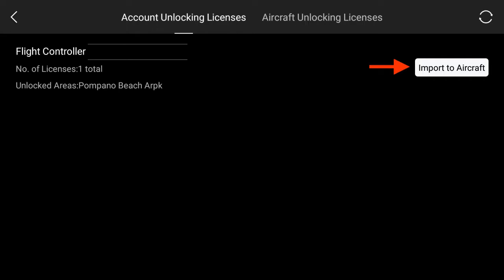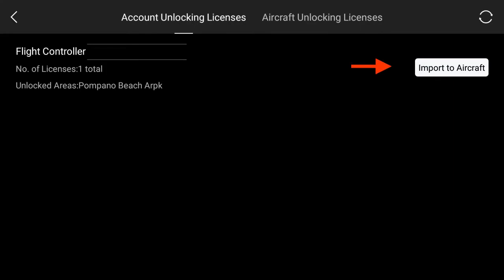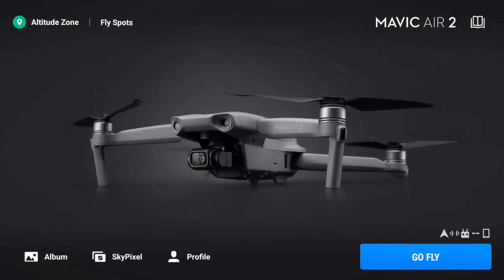Then you hit the 'Import to Aircraft' button. If it's not up to date, you'll see it say 'invalid.' Mine shows valid with the date. If it says invalid, you've got to import a valid one — that's the check that made it work for me. If you go to another area with restrictions, you'll probably have to do it again.